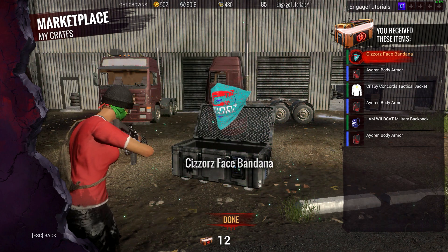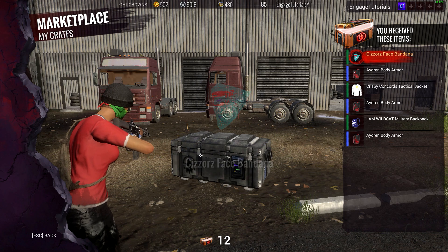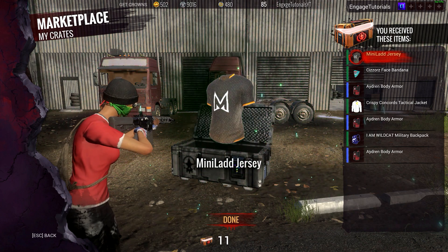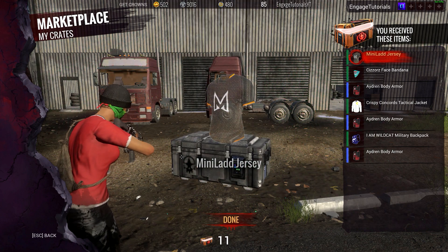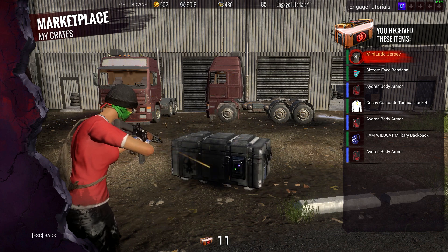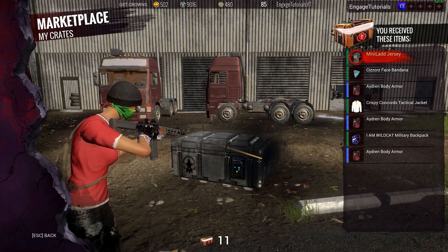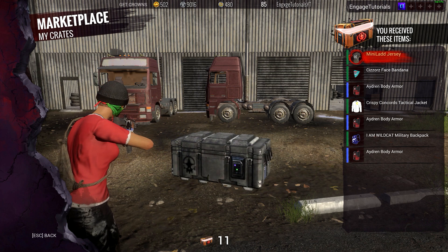We're doing the $50 worth, which is 5,000 Daybreak Coins or Points, which gives you 18 regular crates, one silver crate, and one gold crate. The gold crate is rare plus guaranteed — not ultra rare. You have to pay $100 to get an ultra rare plus.